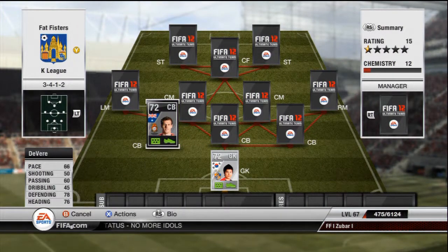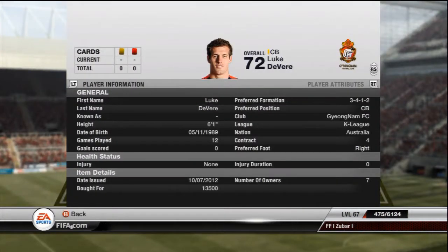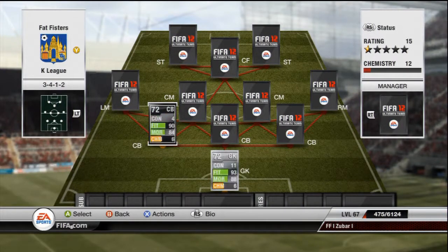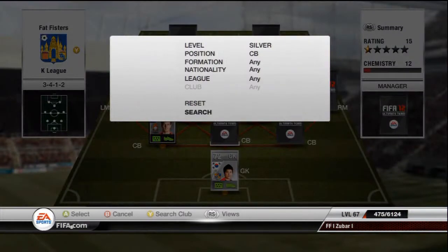Next centre back is Devere: 66 pace, 78 defending, 76 heading. In inform he's going to be more than 10k — paid 13.5k, not too bad. He's a decent defender, does the job I guess.